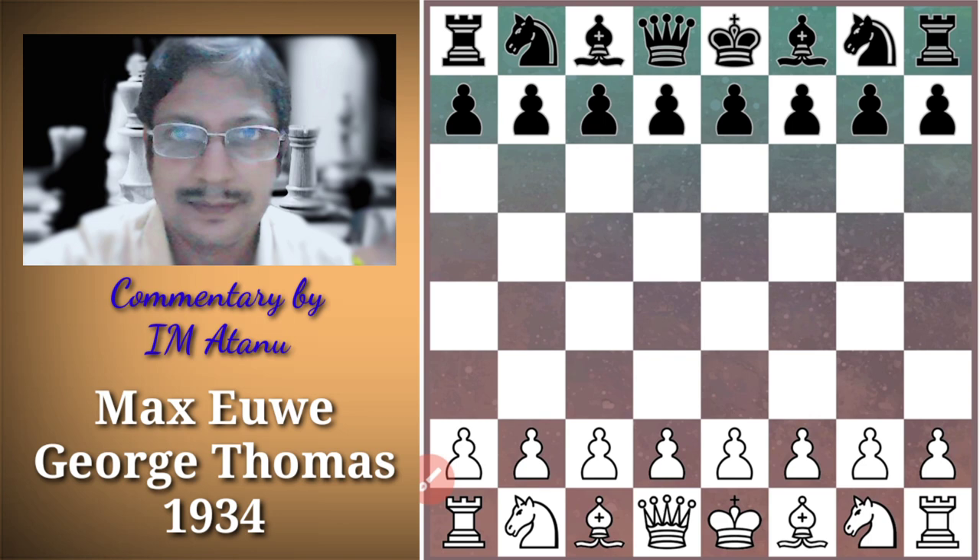Max Euwe was a professor of mathematics who later went on to become the president of the World Chess Federation. As the president of FIDE, his achievement was to organize the famous and most publicized world championship match ever — between Bobby Fischer and Boris Spassky in the year 1972.